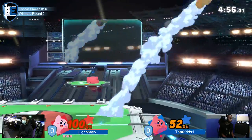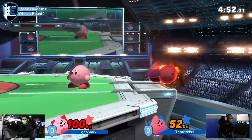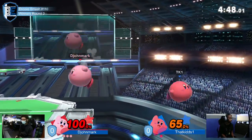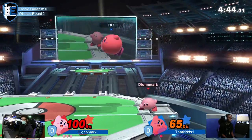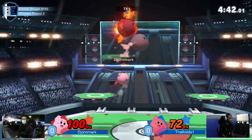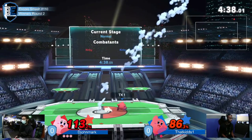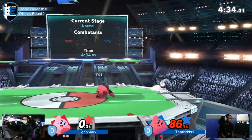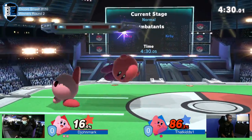That down throw doing a lot of percent — wow. Kids may be a little bit antsy for the kill. It's a tough spot when Kirby can't get any hits. Finally secures the kill with that landing there. Kids in a very bad spot, but I've seen him cheese many stocks in my day.